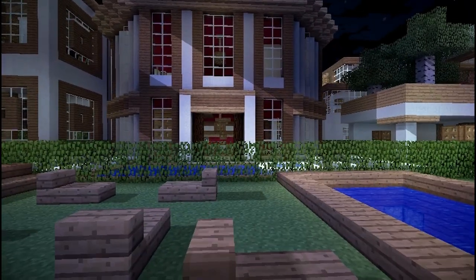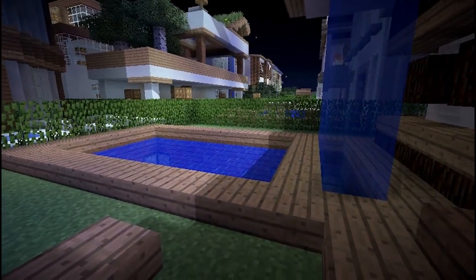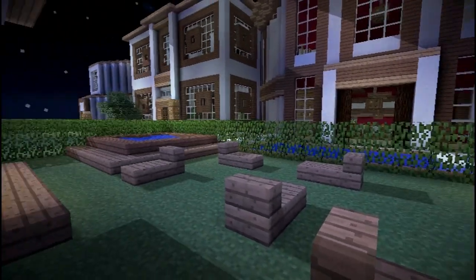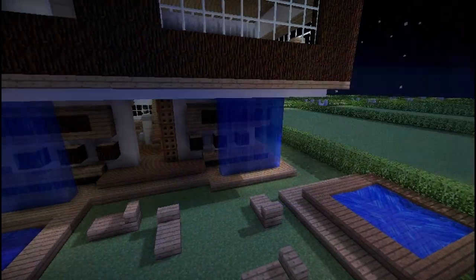Heading downstairs and out to the back of the house, we have some deck chairs in the middle on the grass. To the right hand side there is a swimming pool which is connected to a water feature dripping down from the house, and to the left there is a little jacuzzi.